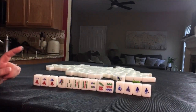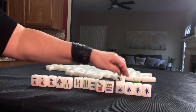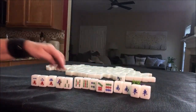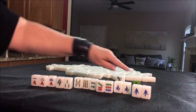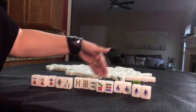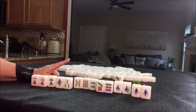So if we were at a one fawn table, I would chow, chow, chow, chow, pong, pair — five blocks. That would be a one fawn hand because we're mixing chows in different suits. This is where the value is — since we have our own flower, we would get a fawn there too. So that's what I would do if I were at a one fawn table.